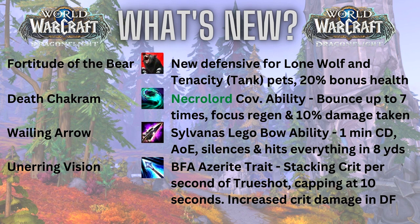The next ability is Death Chakram. This isn't necessarily new — it was the Necrolord covenant ability in Shadowlands. It bounces up to seven times, gives you focus every time it bounces, and can hit up to seven different targets or bounce to one target seven times. Whenever it bounces to a target, that target takes 10% bonus damage from the hunter.